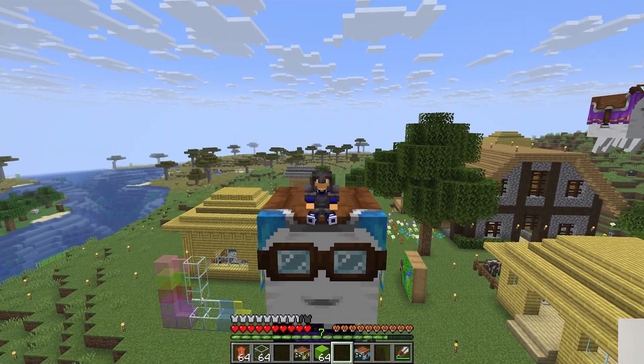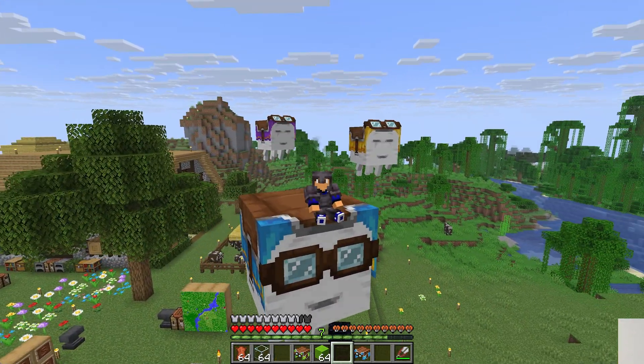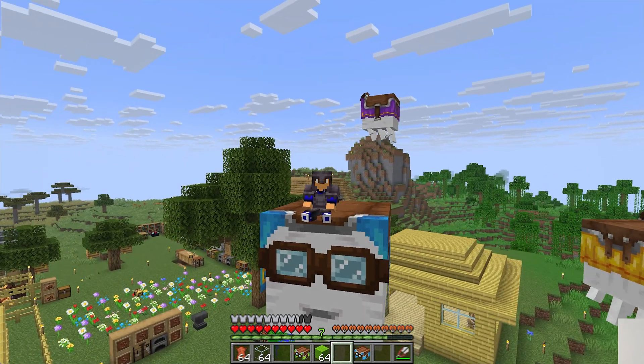You've set up the perfect Minecraft moment, like this one, flying around on your happy ghast with a few more coming to join you. How do you take a screenshot of this?